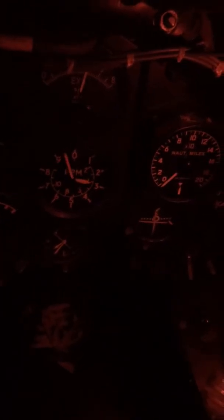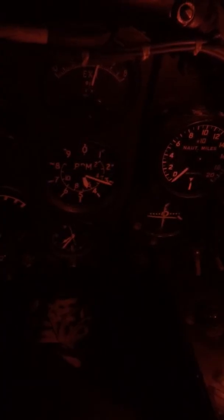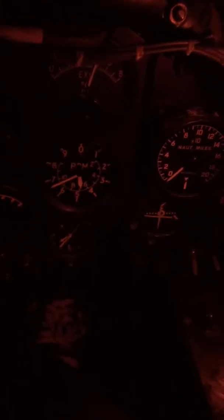Increase the RPM to 6700 RPM. Set the brakes hold. We're just about holding, so we'll release the parking brake and increase the throttle. We're starting to roll.